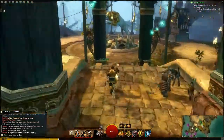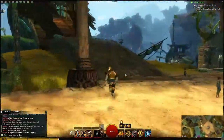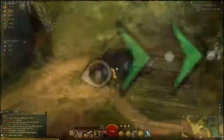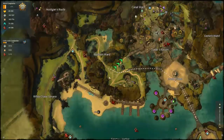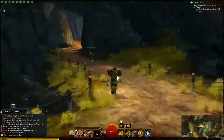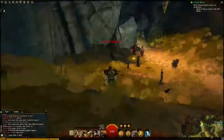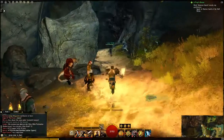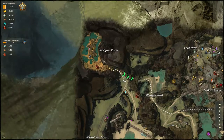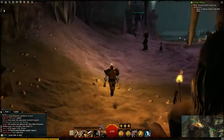I will speed up the run and give you guys a little bit more background information about the Hall of Monuments. The Hall of Monuments in Guild Wars 1 was a place that was introduced when they brought the Eye of the North expansion. What you could do was display all your titles there for fame, and you unlocked statues that way. Later on, when they announced Guild Wars 2, they said you could earn things in Guild Wars 2 with your achievements in the Hall of Monuments. So after that, lots of people rushed to complete all those achievements.